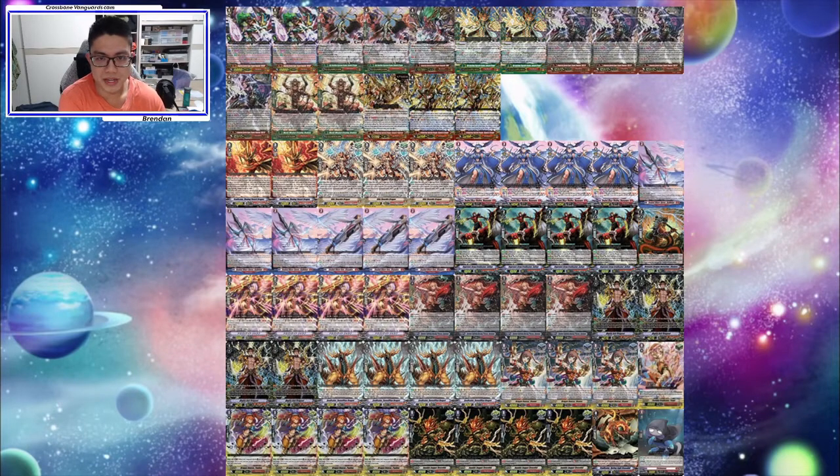It will probably be replaced by one of the great ones. So for our Grade 2s, we have four copies of Zuitan and three or four copies of the new promo Grade 2 — the one that binds one card from your hand and your opponent's hand, and both of you draw. The reason we want this is because we want the consistency of draws, basically.